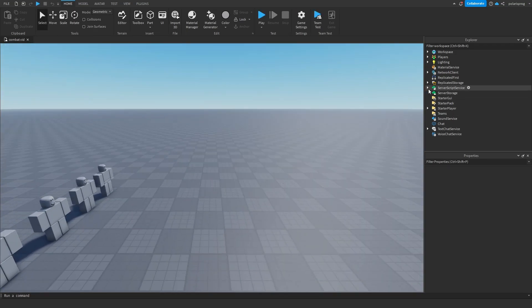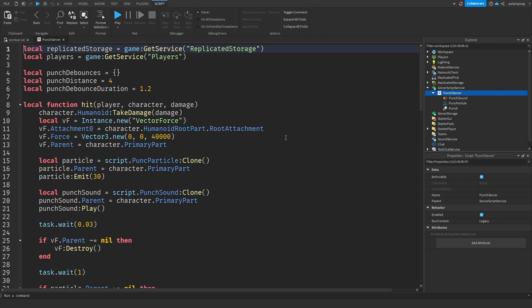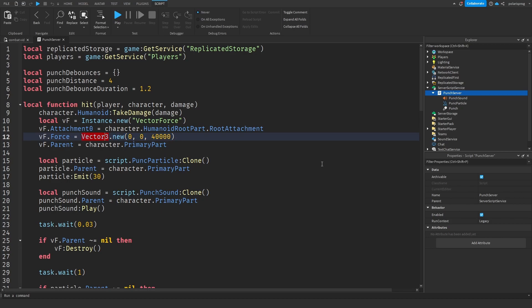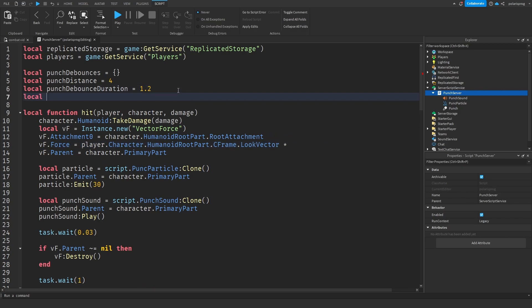We're going to go to the punch server script. What we have right now is we are just setting the force to Vector3.new(0, 0, 40000), which was very, very dumb and it's really easy to fix. Instead of setting its force to that, we need to set its force to player.character.humanoidRootPart.CFrame.lookVector times a knockback variable. So we'll have a punch knockback variable set to something like 40,000, and multiply by punch knockback.